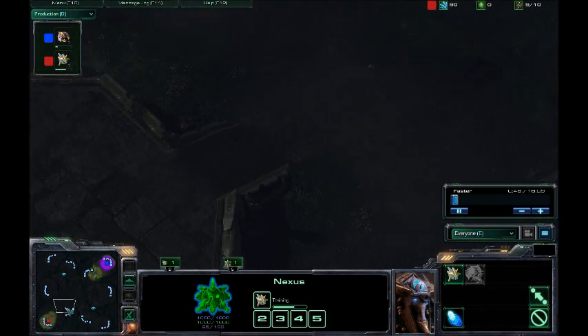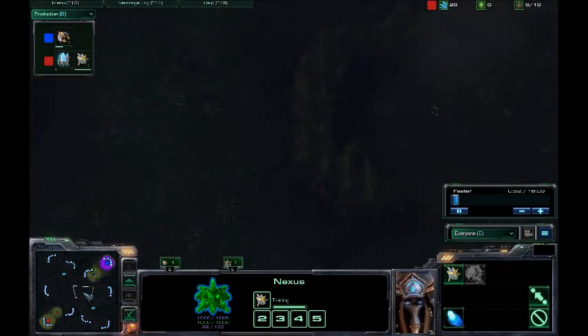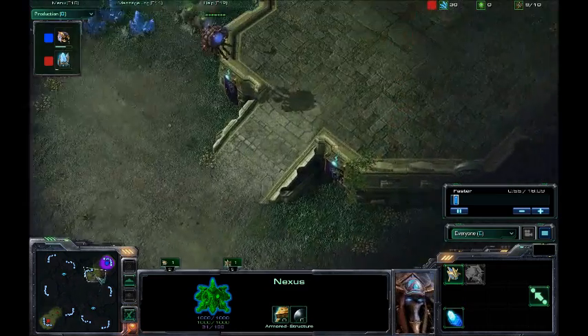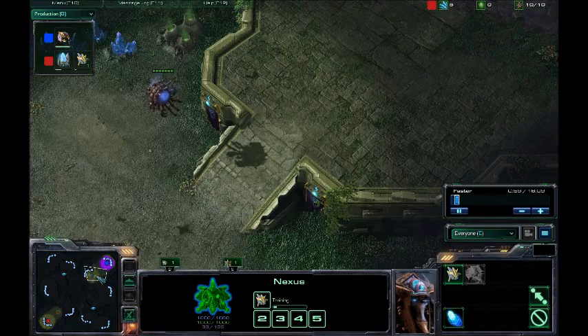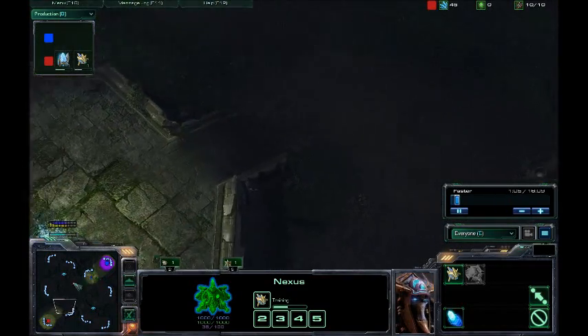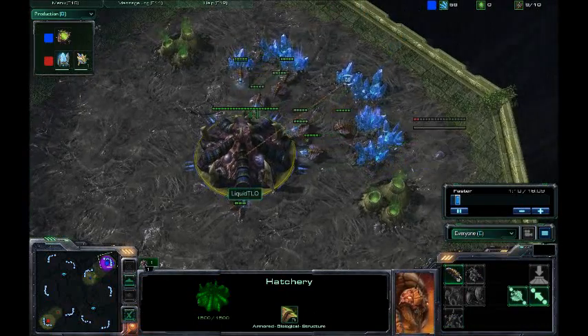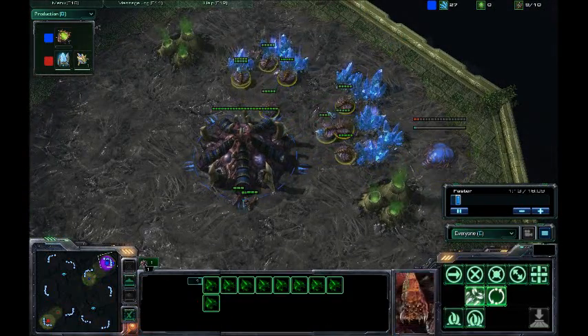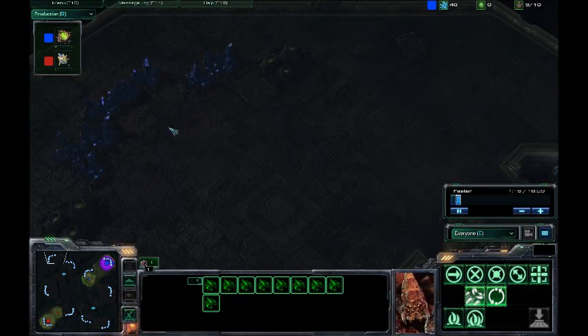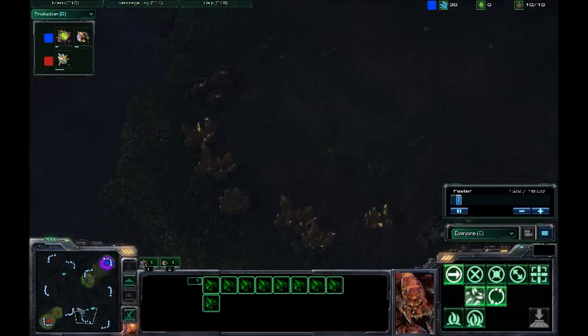I'll just use this mouse to show you the attack or rush distance, or like the main path to your opponent's base, whatever you want. Now, this is not a really long rush distance or attack path to your opponent's base in Steps of War,